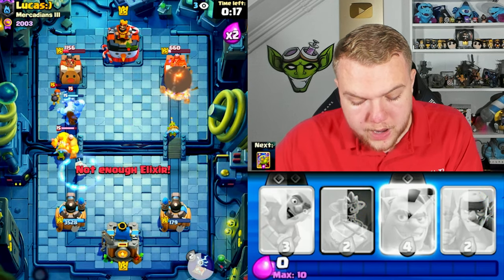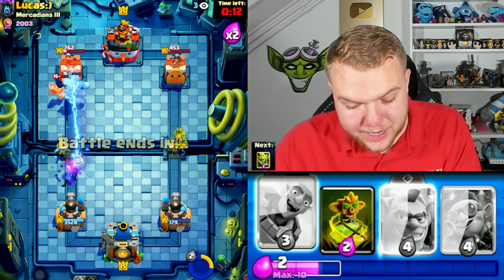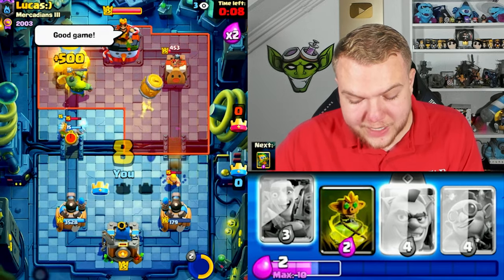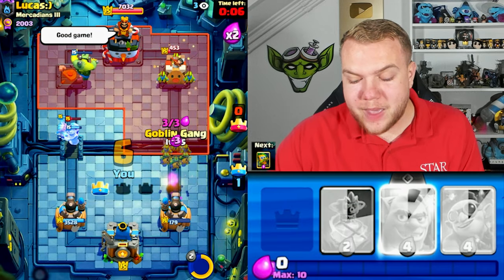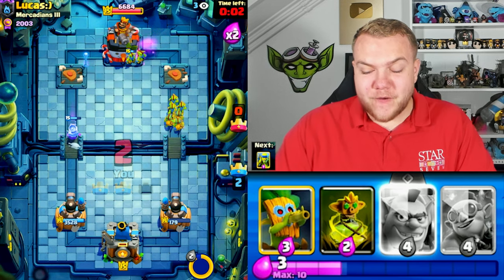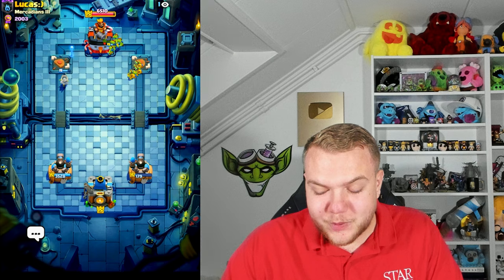Going dart goblin and popping the ability as soon as possible — dart goblin on the right side is getting a lot of value. Going spear goblins — we might actually have the win secured. Look at the left side, look at the right side. Our right side tower is so low, but we do end up taking his left side tower and then his right side tower. So far we're undefeated, playing against some of the best players in the world!